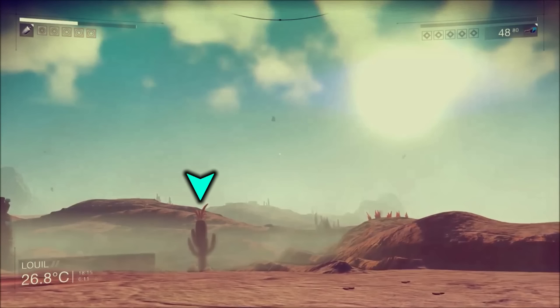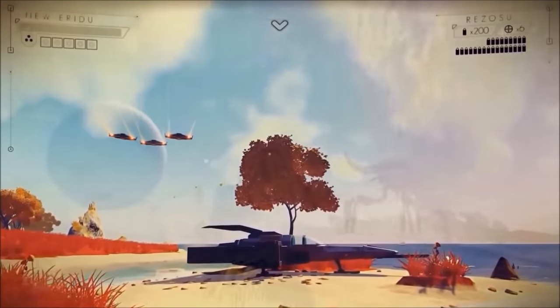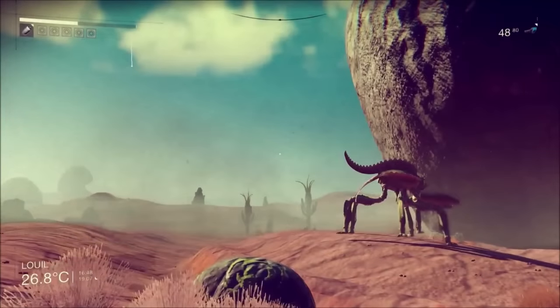This planet, Luil, is barren and rich in minerals — just kind of the 9 out of 10 planets scenario in No Man's Sky. Sean says 9 out of 10 planets will be barren, and here you go. In the next image, we see a wicked-looking scorpion-like crab creature, which is probably my favorite creature besides the shark-whale thing we see in other videos. I love this scorpion-looking thing — it's wicked.